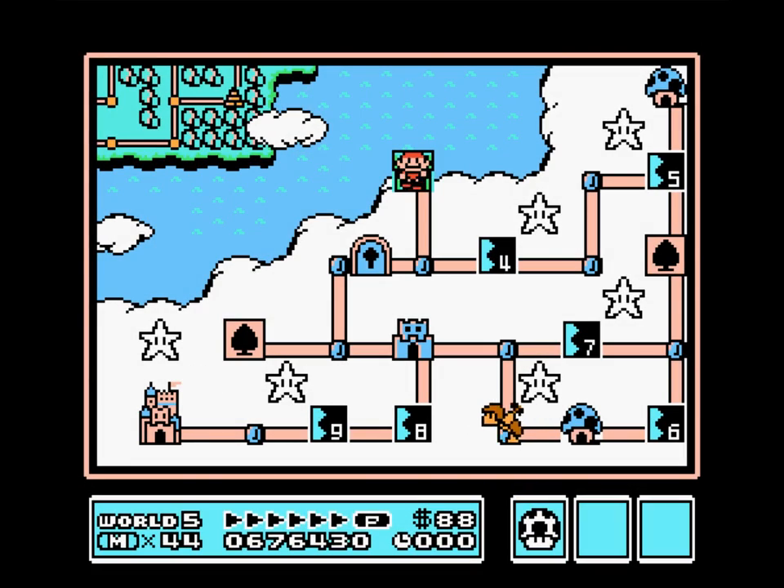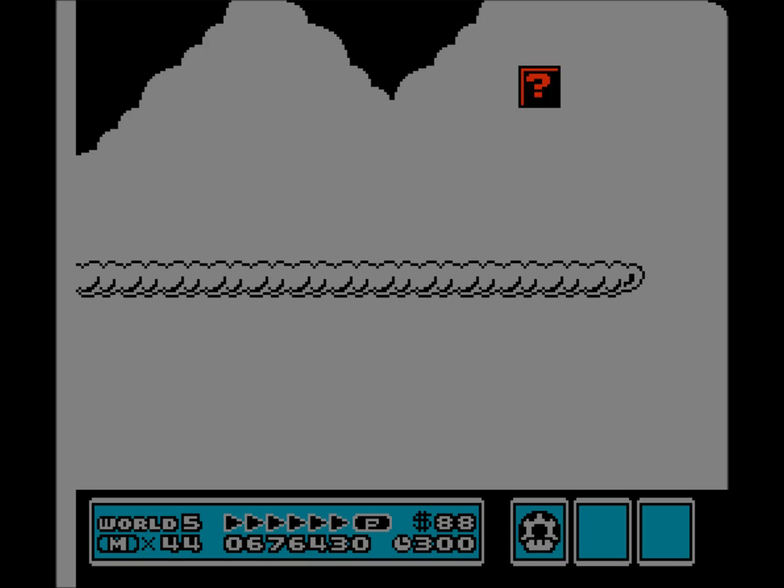Hey everybody, your host AMF1534, and two things are going on right now. I'd like to welcome you back to Let's Play Super Mario Bros. 3, and two, there is an awesome college football game on right now. I'm not really an SEC person at all, but the Arkansas-Mississippi State game is getting pretty interesting.